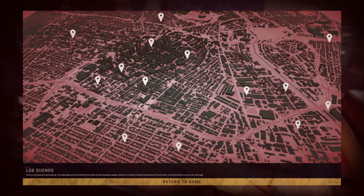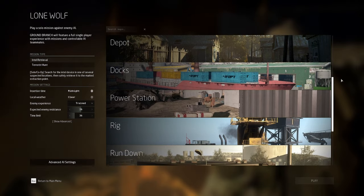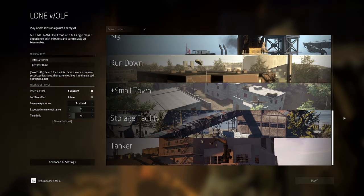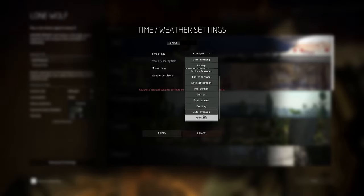Ready or Not has a total of 14 official maps, while Ground Branch has a total of 12 maps. You are able to choose a time of day with Ground Branch, which does make each map feel different whether you're playing during the day or at night.